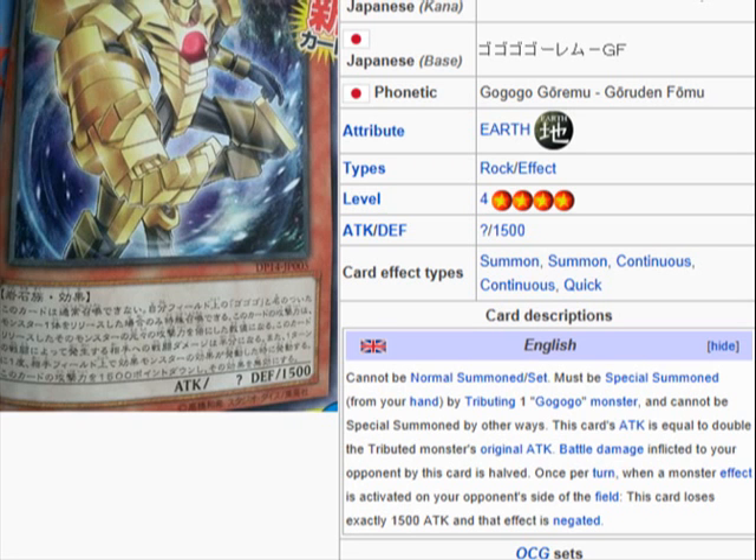This card's attack is equal to double the tributed monster's original attack. Battle damage inflicted to your opponent by this card is halved. Once per turn, when a monster effect is activated on your opponent's side of the field, this card loses exactly 1500 attack and that effect is negated.